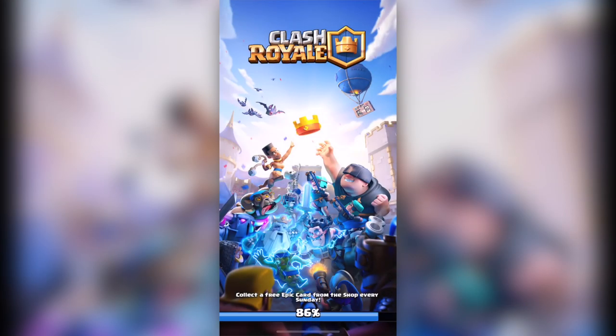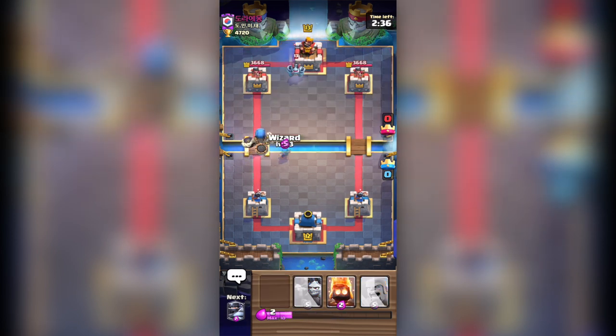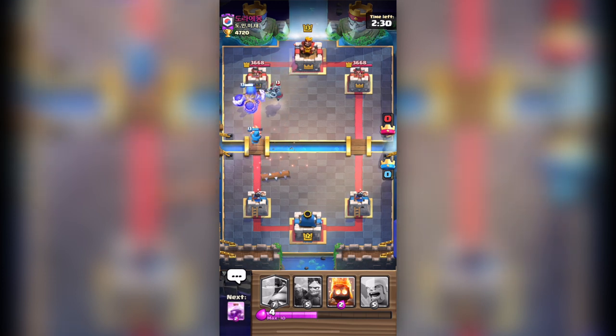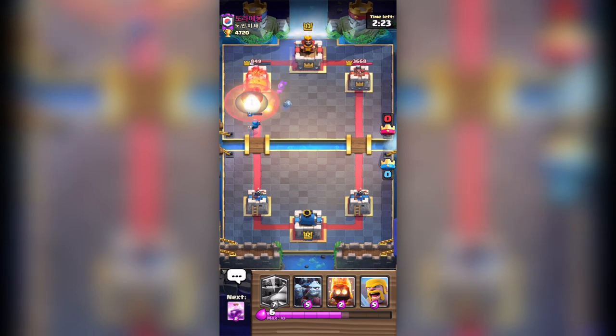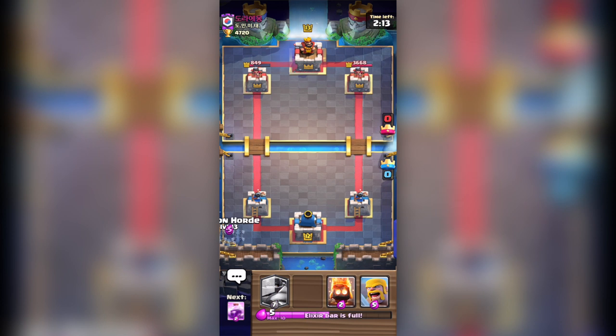Level 13 players are usually pro players and very hard to defeat. I defeated him at the beginning — he was doing the wrong move. After I sent my first card he went the wrong way. You will not put anything to block me, everything was on the side. You should have put something in the middle to slow me down. Already I got his crown tower to 849 points of life — that's a really big advantage.